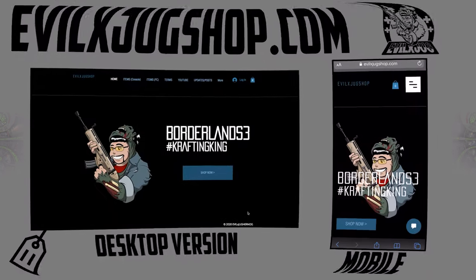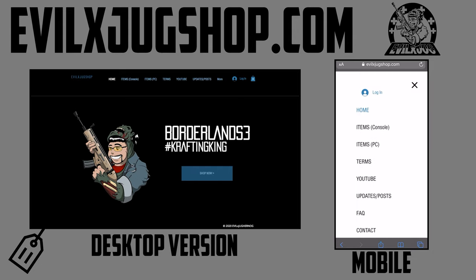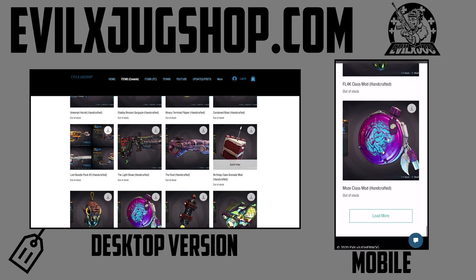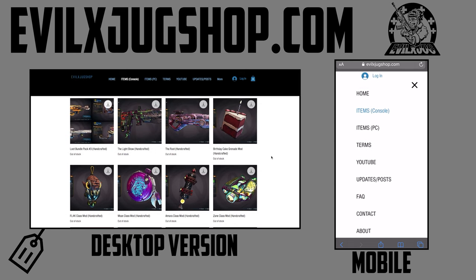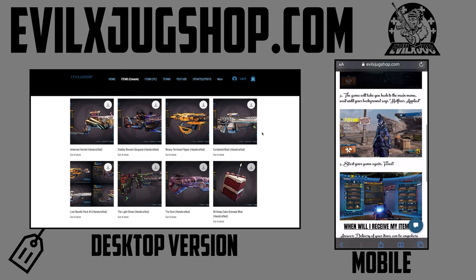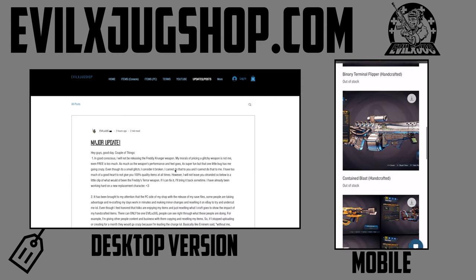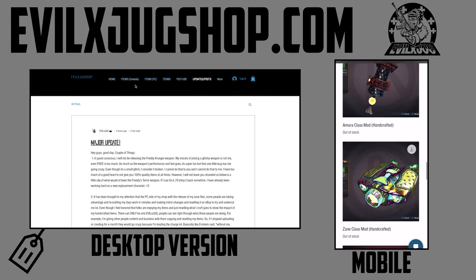If you miss your chance to get it for free, you can also get it in my item shop at evileggsjugshop.com. The shop is now open and has been restocked for a limited quantity and time, so get it as fast as you can. When you purchase, please don't forget to put your PSN ID or gamertag so I can get to you quicker. Delivery can be from instant to three days with 100% guaranteed delivery by Sunday night PST.